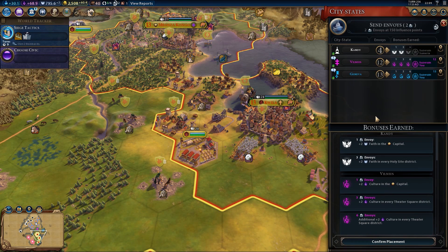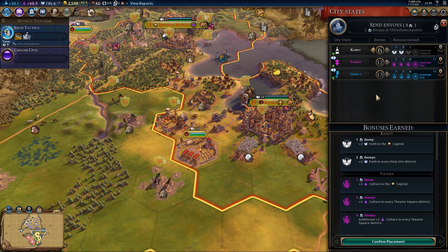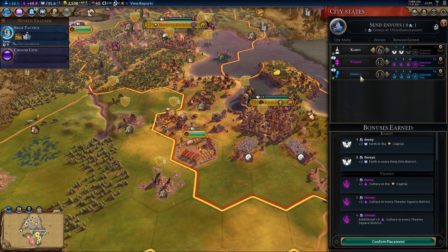I had a slight change of tactic with my envoys last time. My plan might be to get them over to Kandy and become their suzerain, and then when I start exploring stuff, I might find some natural wonders and they'll give me a relic, which is jolly exciting. If they do give me a relic, I need to move some stuff out of the capital - I've got no room left for great works. It's full of books and pictures, so I need to move stuff around.